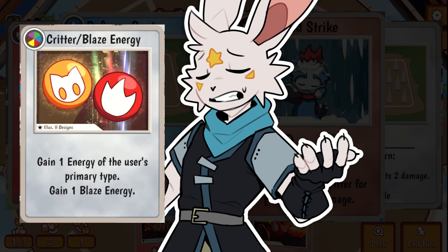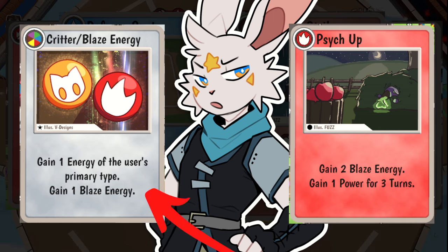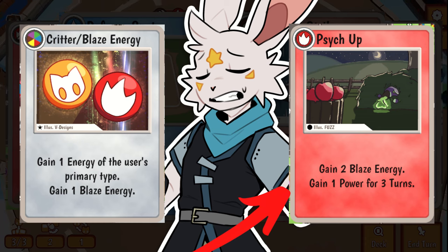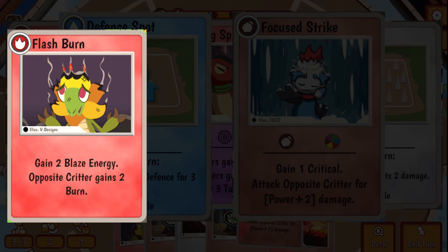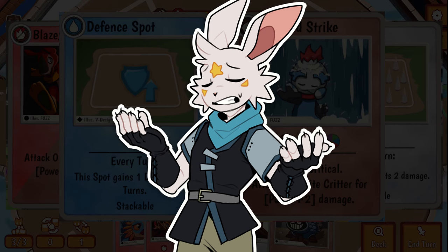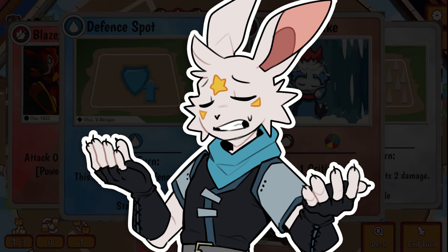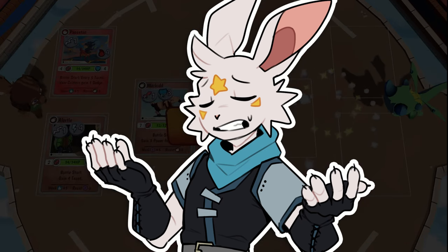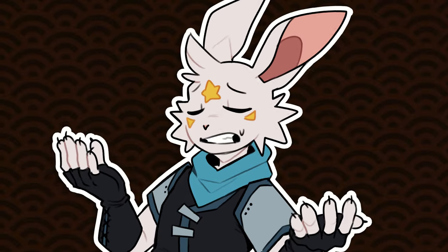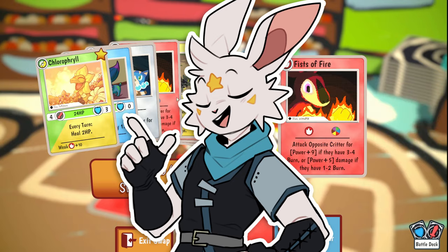Talking about energies — why on earth would I want to use a dual energy card over a basic gain energy ability? Look at these two: one gives flat energy and another energy based on the type of a critter, but I could use this ability that gives me two energy and also burns them, gives them soak, gives me critical — it does so many different things. This is just strictly better and it's a lower rarity, so I'm more likely to find it.